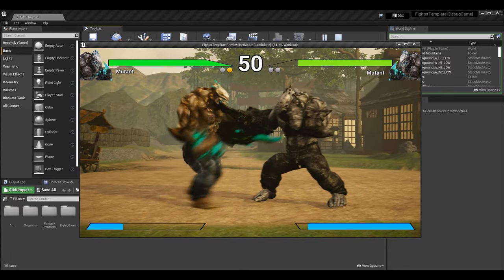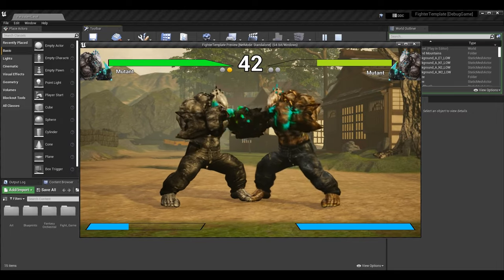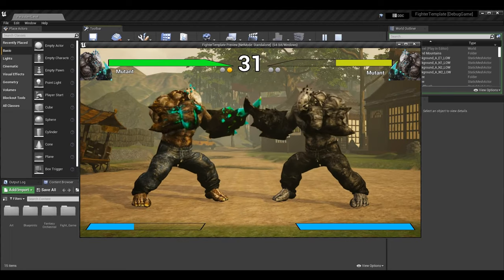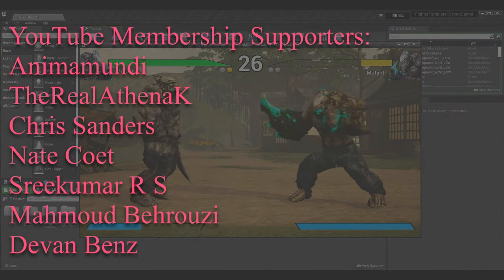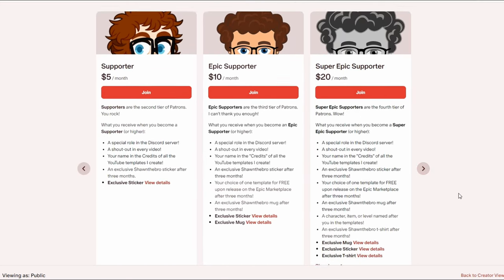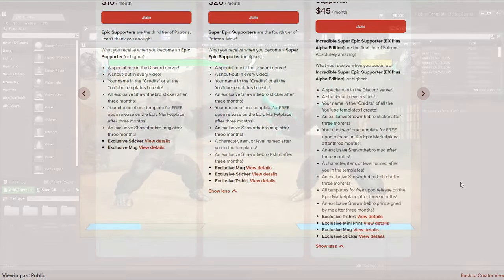Alternatively, if you just care about the crumple status effect, I'd recommend watching the episode where we initially went over some of our combo states so you can see how we set up the other ones. I'd also love to give a huge thank you to the YouTube membership and Patreon members and supporters — thank you so much for keeping this channel and series going. If you're interested in becoming a Patreon supporter, you can click the link in the top right corner.